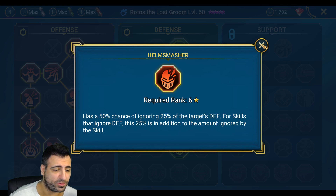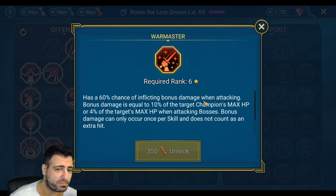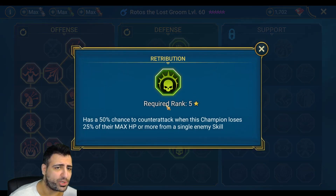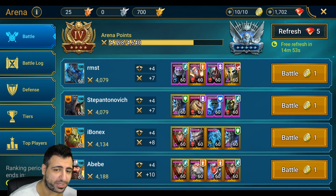There is actually a bug with Rotos — if you use Warmaster on him, sometimes his A3 does not place block revive on the enemy or doesn't work on unkillable. I went down to get Retribution, which is important for counterattack — because when he counterattacks he has a chance to get an extra turn. That's basically it for his masteries.